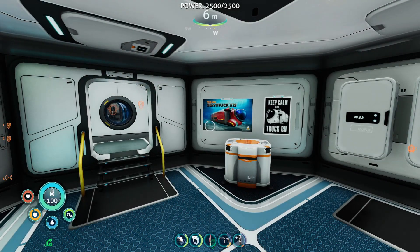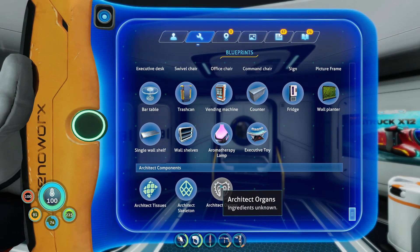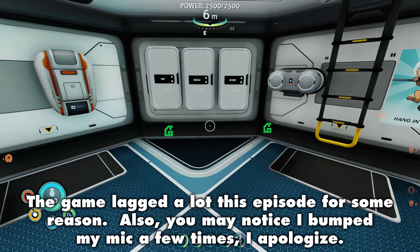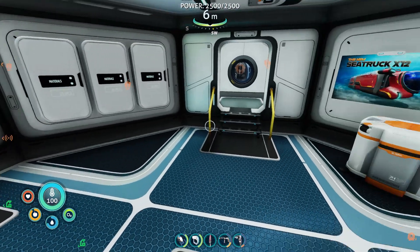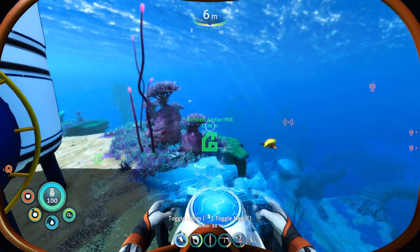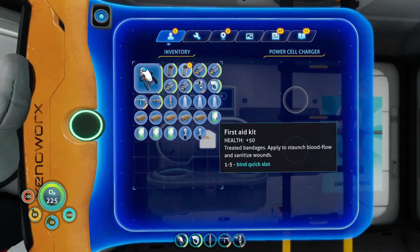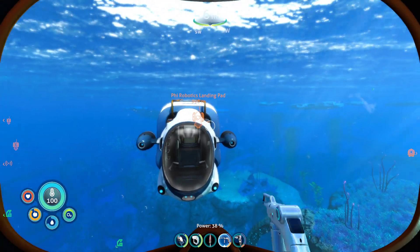We're back in our base where we left off last episode. The only thing we have to do is find the final Architect component — the Architect organs. To do that we have to head to these Architect artifacts. Hopefully when we find these we'll get a hint as to where the final Architect body cache is. Let's grab our sea truck and head to the closest one. Let's quickly change out these power cells and charge the one at 70%. Now we have a fully powered sea truck.